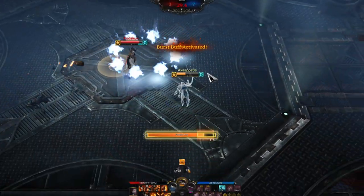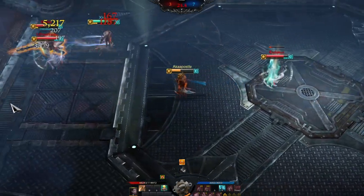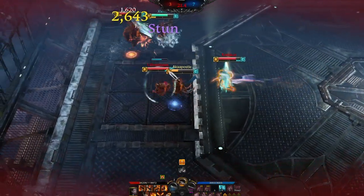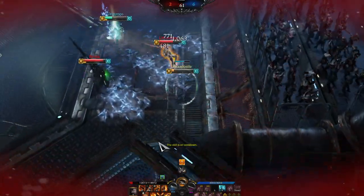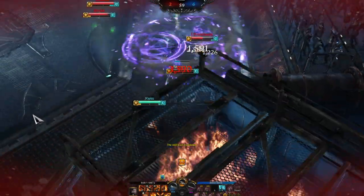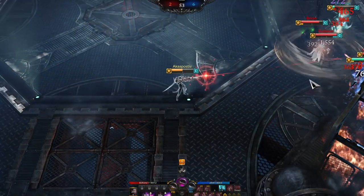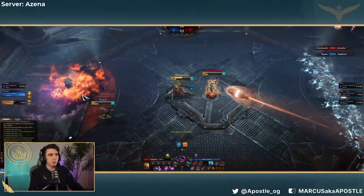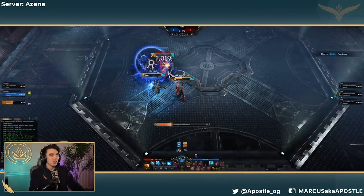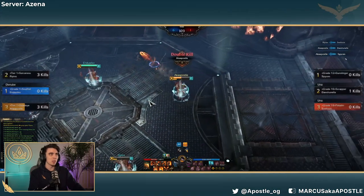Let's talk about explosives and poultry. Some of these arenas are going to have items that spawn in the middle of them. The first one is dynamite — you pick it up and throw it at your enemies, doing damage, stunning them, and applying a burn. The second item is chicken, and you're going to want to really keep your eye out for it. All you have to do is walk up and pick it up, and it's going to immediately replenish a significant amount of your health. You can take it for yourself, or just to deny it from your enemies and prevent them from using it to switch the momentum of the fight.